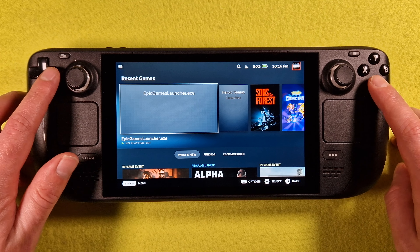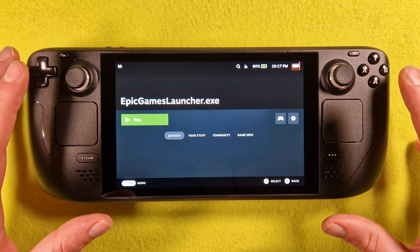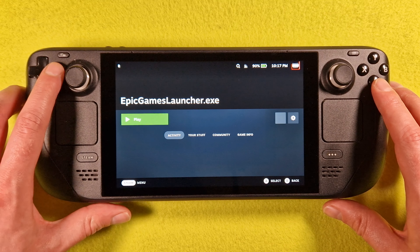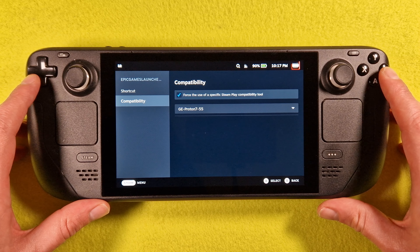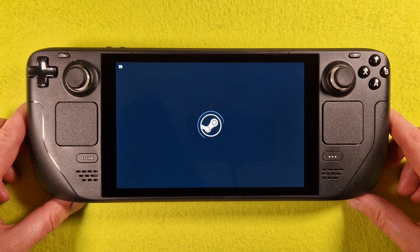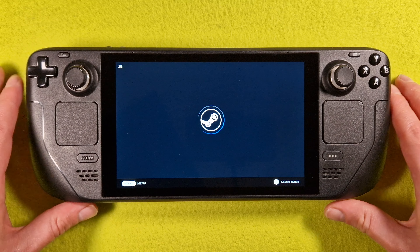Hello friends, we're testing Dead Island 2. The installer from the Epic Games Launcher is in the information box. We're using GE Proton 7-55. Now opening the Epic Launcher.